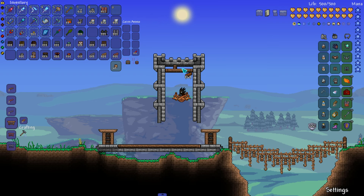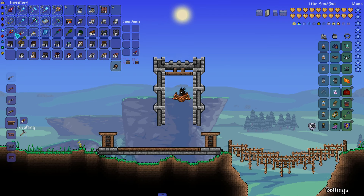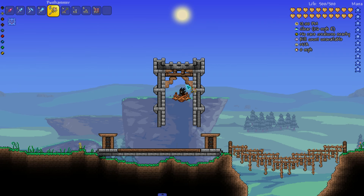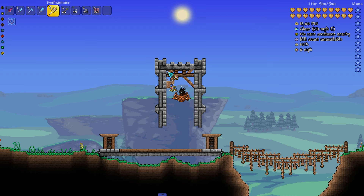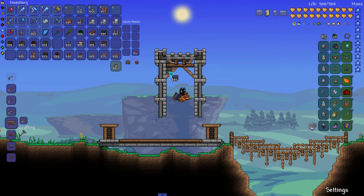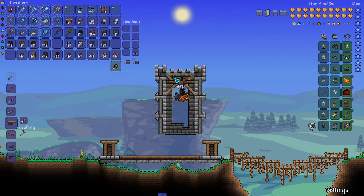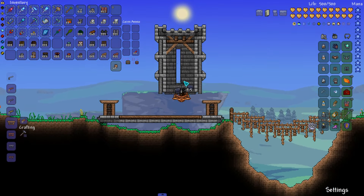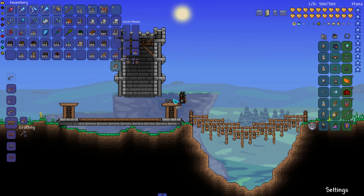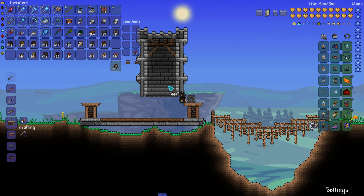I'm going to use some more dynasty wood and living wood to create a support beam at the top of the tower, just to give it a little more detail and a splash of color against the gray. I'm going to keep the background walls simple since we're not going to have all of the walls we'd normally be able to obtain from the dungeon — you can get some walls by farming the entrance to the dungeon, but you won't be able to get very far without killing Skeletron, so I'm leaving those walls out of the build.